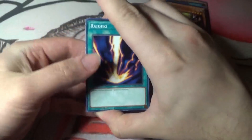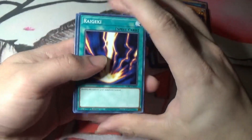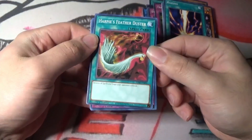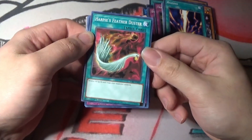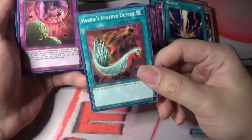We got our Raigeki - really good card, I still like using at least one in a deck. Harpie's Feather Duster - this is a good one too. I remember picking this up from the Egyptian God deck. Super happy about this, I definitely do need more. I do have tons of decks so I can use it.